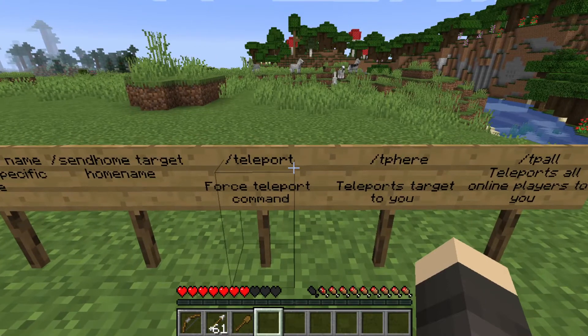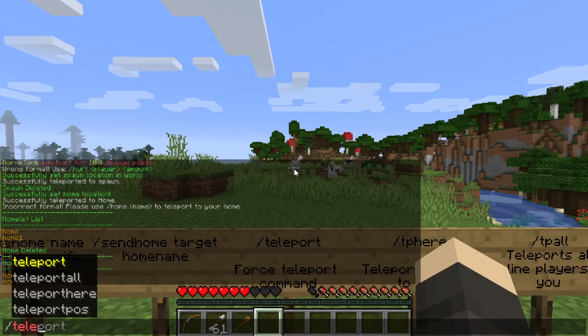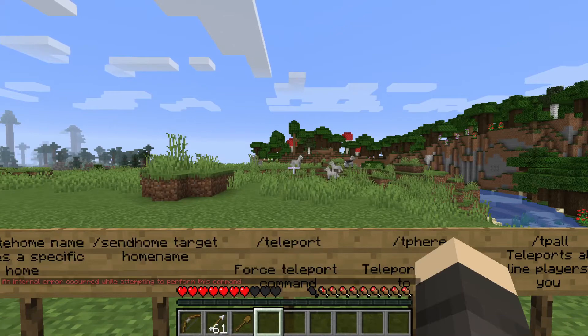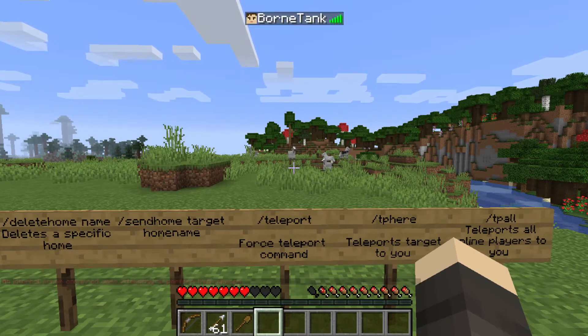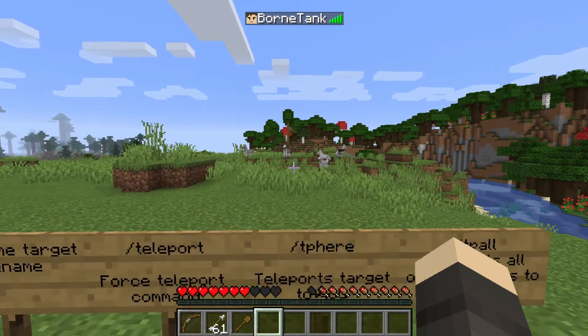Slash teleport is a force teleport command. If there's any other player I want to teleport — like a player named 'horse' — I just do slash teleport and their name, and they would teleport without asking. The error is basically because I'm the only player on the server currently, so it's not going to work.